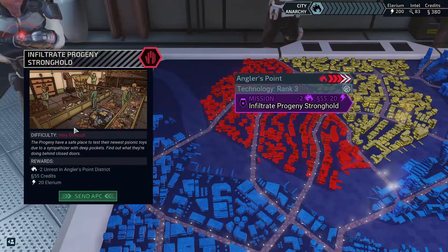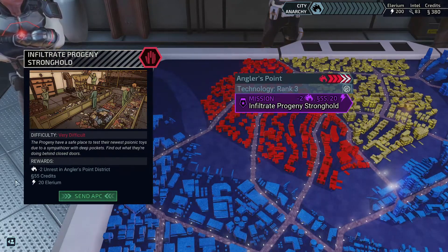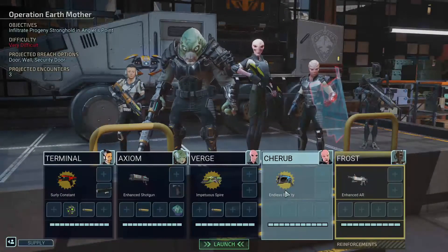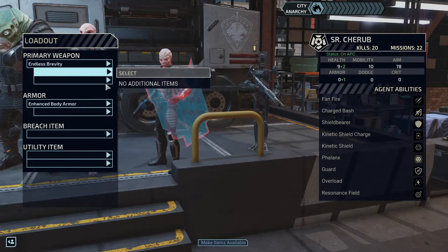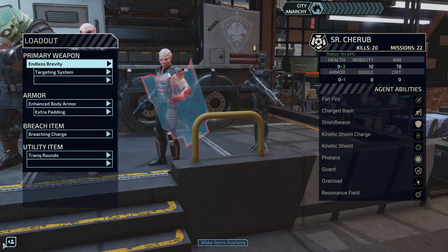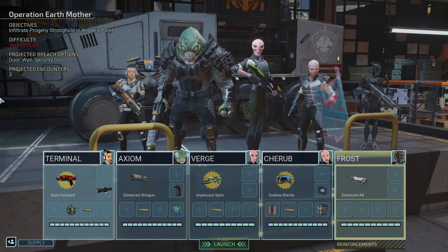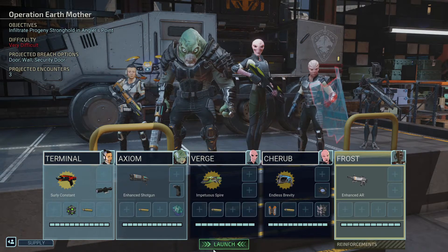The Progeny have a safe place to test their newest psionic toys due to a sympathizer with deep pockets. Find out what they're doing behind closed doors — minus two unrest in Angler's Point District, 55 credits and 20 Elyrium. Endless Brevity — Fan Fire. Let's make items available: toss the targeting system on him, give him the extra padding, a breach charge, and his Trank Rounds. Three projected encounters — no surprise there. Let's get moving.